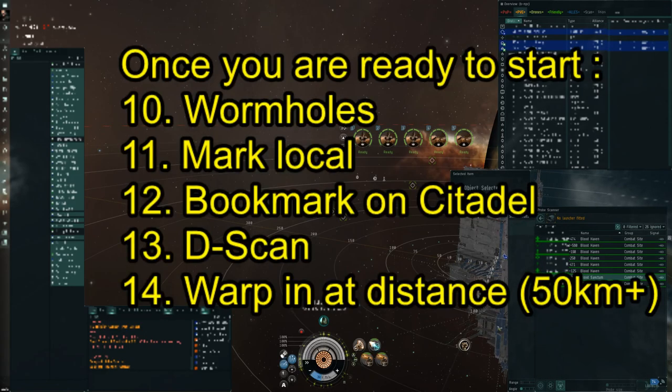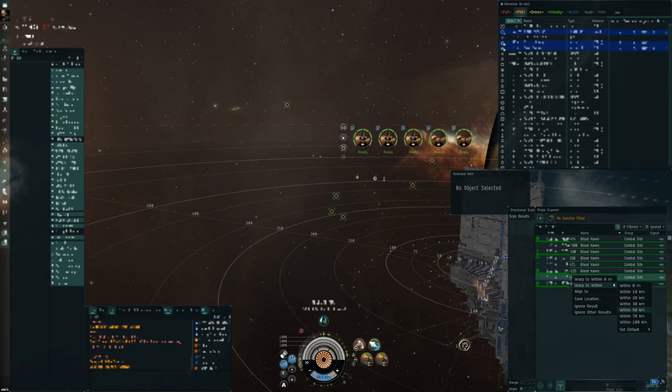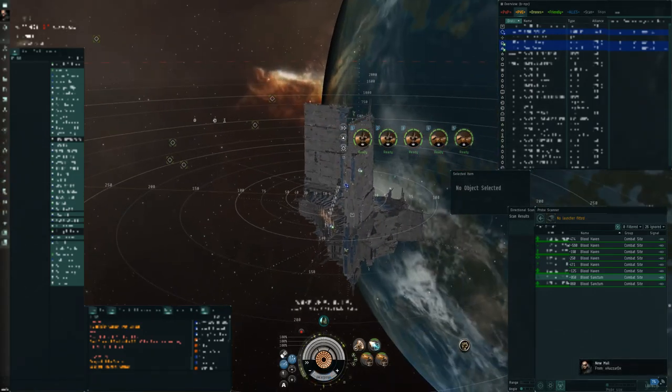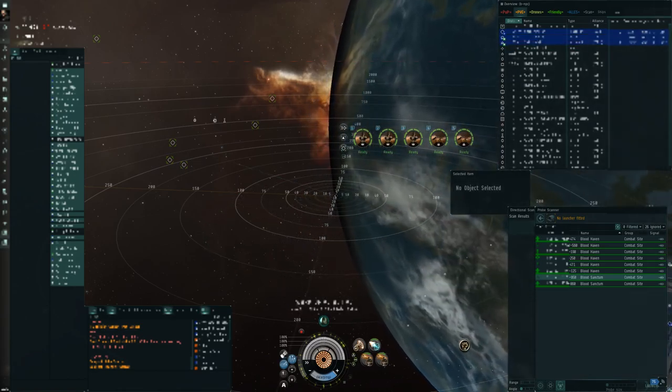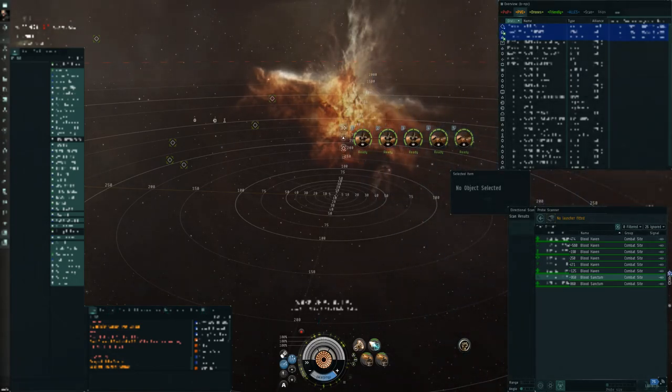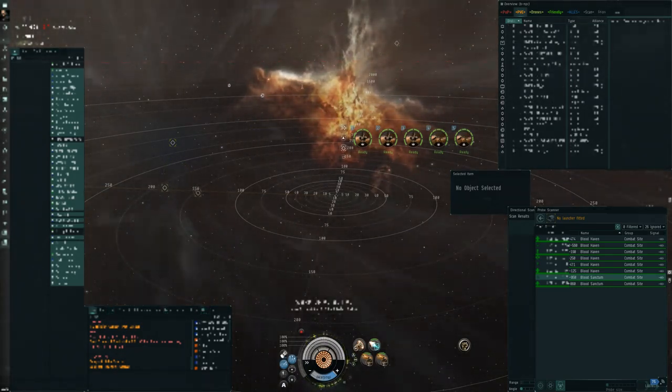Number fourteen: warp in at a distance. You want to be warping into a site at least 50 kilometers out, because if you warp in at 0 to 30 kilometers chances are you'll get stuck on a structure within the site. Also vary it a little — sometimes warp in at 70 to 100 kilometers. If enemies warp into the site and land at 0 but you warped in at 100, this gives you the extra few seconds you need to escape or scoop your fighters.